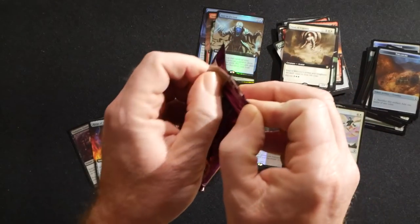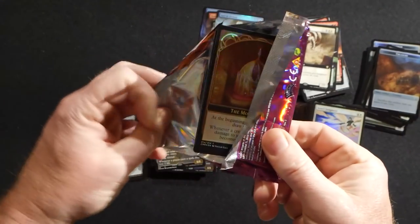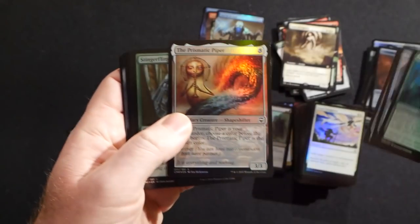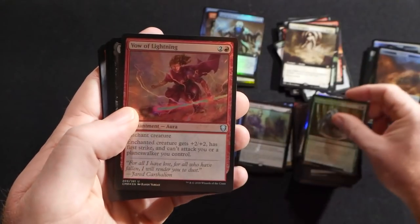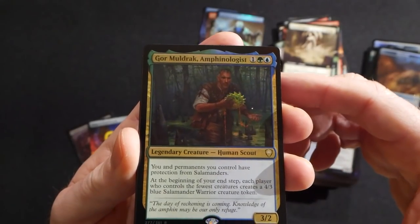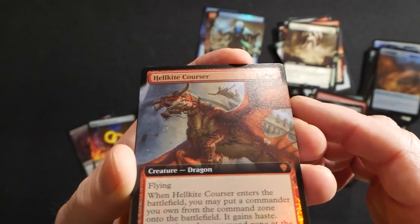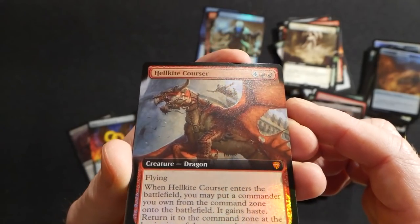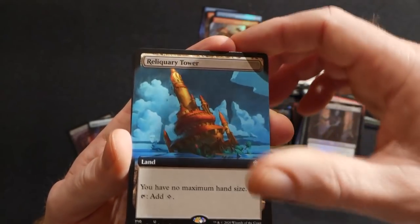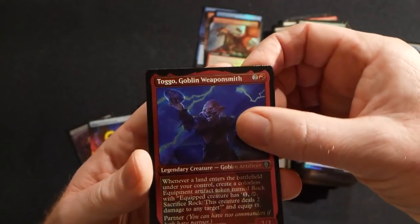Last pack — good luck, Robert. Thank you again for sponsoring this video, I really appreciate it. Prismatic Piper foil — he's like a one-in-six include in the regular packs. We have Gorm the Great Muldrak Amphiologist, a Hellkite Corsair extended art foil — really nice one, hard to tell it's a foil sometimes honestly. An extended art Reliquary Tower, Dawn Glade Regent, and Tango Goblin Weaponsmith.